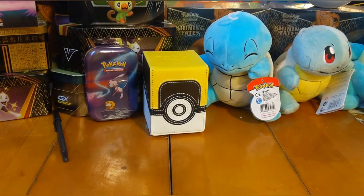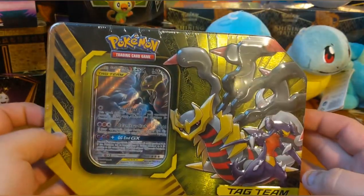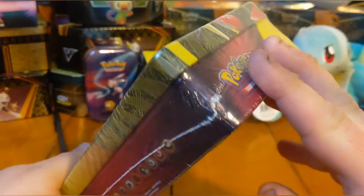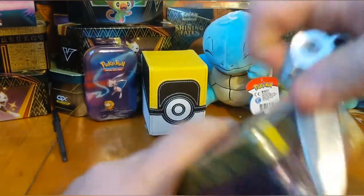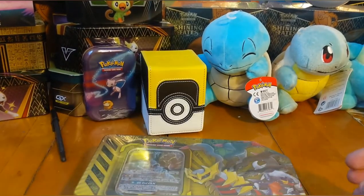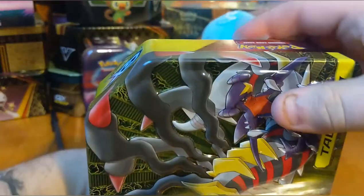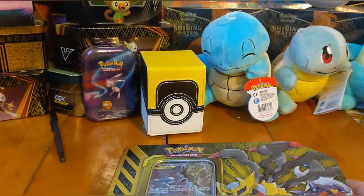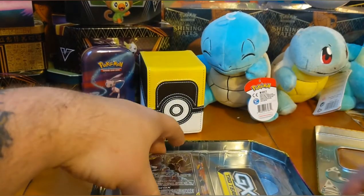Hey everybody, it's your buddy Marshall back with another Pokemon video opening today. I got a Garchomp and Giratina tag team tin to open up for y'all. I really hope there's an Evolutions pack in here because, as I've said in multiple videos before, I just love the old art style. I wish I could get my hands on a base set pack — I know those are outrageously expensive, but it would be amazing.